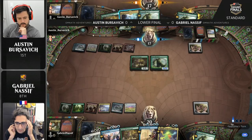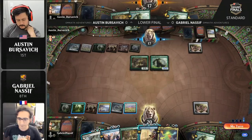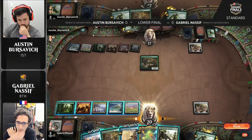That Edgewall Innkeeper was kept on ice until there were eight lands in play in order to play that Beanstalk Giant and draw a card off it. This is very different from some of the more aggressively slanted adventure decks we saw at the inception of the Eldraine format — the green-black one, versions playing Order of Midnight, Smitten Swordmaster, Murderous Rider, a little knight sub-theme. But as the format opened up, adventures really did become all about value.